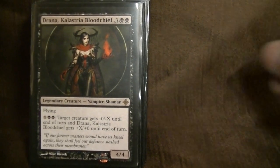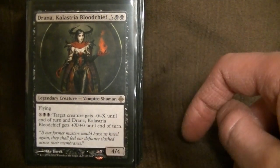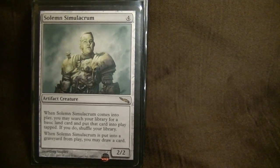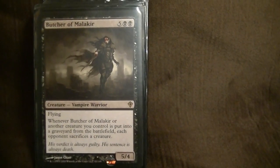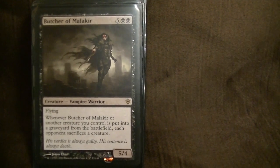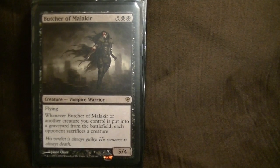When Bloodghast gets pumped up, the creature gets negative X, so it gets around indestructible if you can pump it enough. Solemn Simulacrum — another EDH star, gets lands and draws a card. The Butcher is great; he's also a Vampire. So is Dralna. You'll see why that's important in a minute.